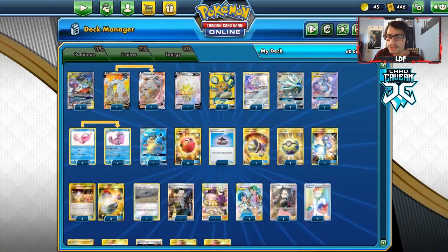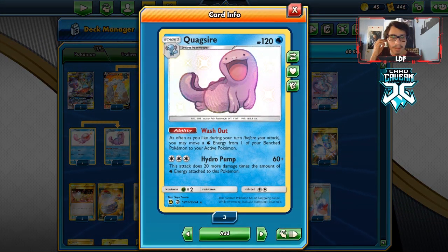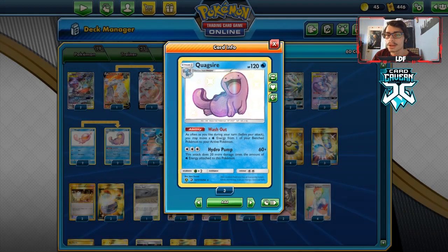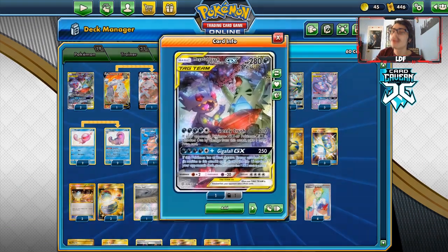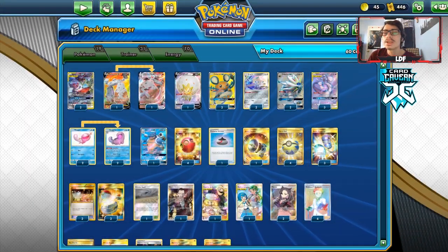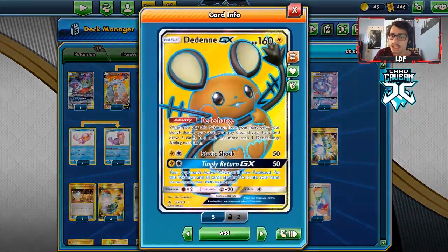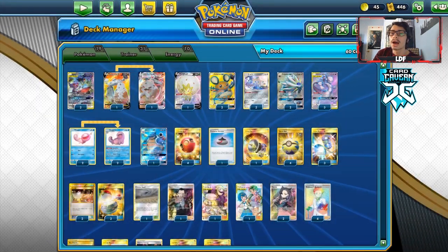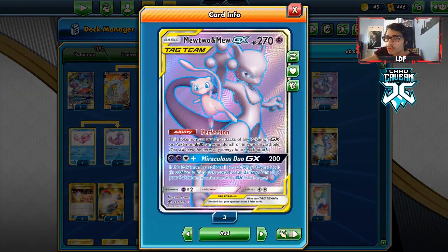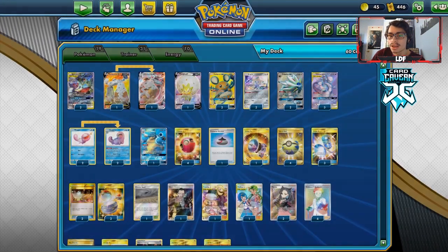I'm playing two Jirachis, two Dedenne, and one Eldegoss. Quagsire is here because we can combo between two Pokémon — if Tyranitar Sableye takes a hit, we can switch into another one, move the energy using Washout, and try to Scoop Up and heal. Super Scoop Up can reuse Dedenne GXs, get Eldegoss off the board, or even remove Mewtwo after Soul Burst since we don't want it in play anymore.